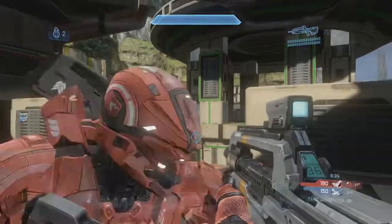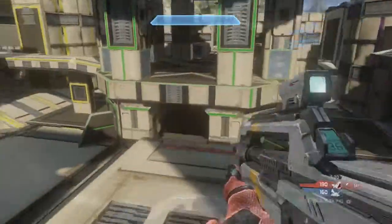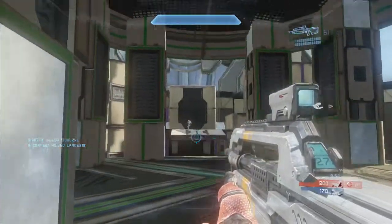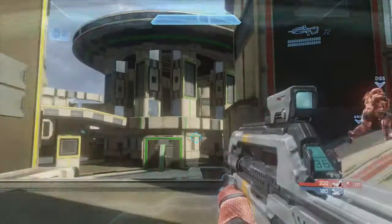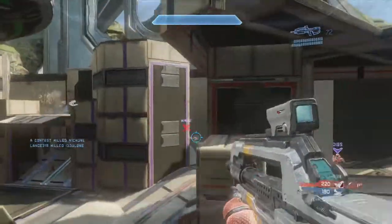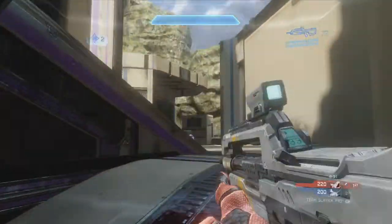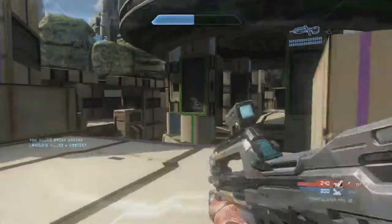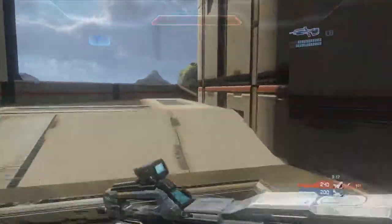You never want the other team to have control of your base. If you spawn at bottom base or back base and someone's in your base, you'll focus on them - but while you're hunting that guy you're giving up gold control, purple control, and top mid control. It's always important to rotate around your base, make sure it's completely clear, because people running around can distract you and you sacrifice map control.